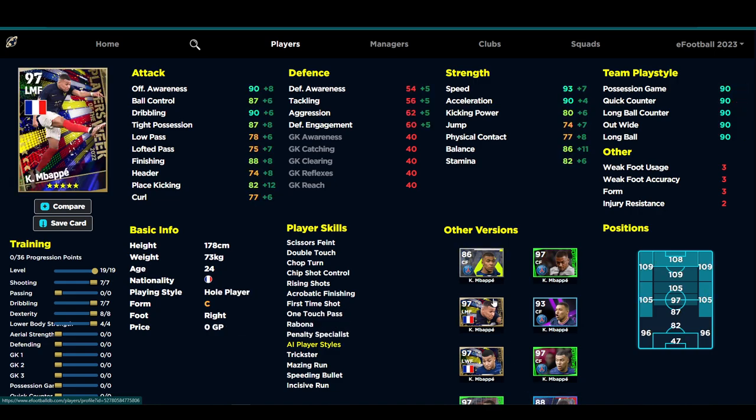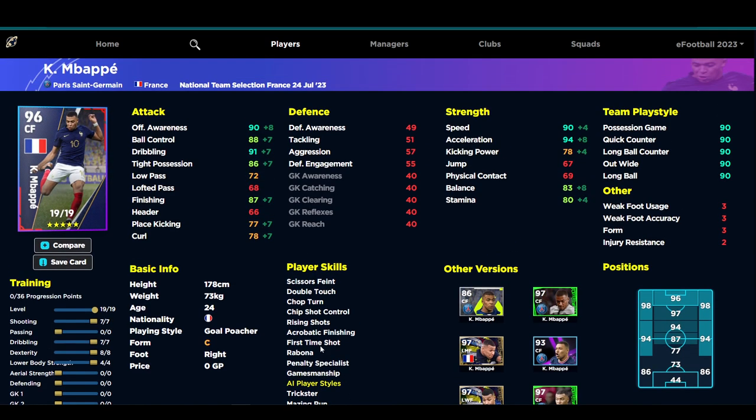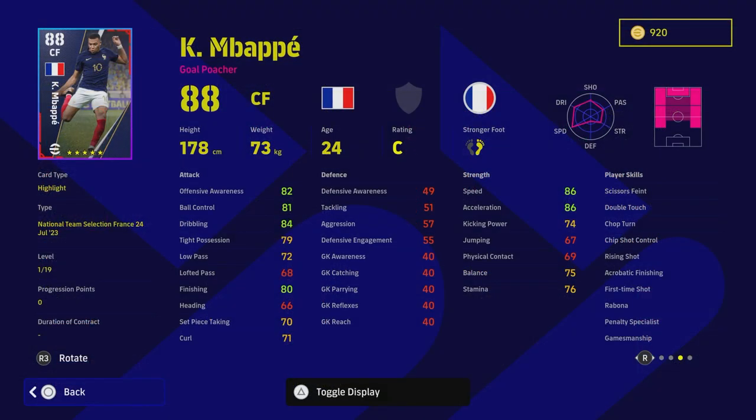If you look at any build of Mbappé, you'll notice they have a fairly mixed balance stat, and as the game has changed and been patched, it is going to be difficult to build him. He is a run-and-gun, one-touch type player, but he doesn't have one touch pass — he does have double touch, chop, chip shot control, acrobatic finishing, and first time shot. But he's not as silky on the ball as the stats suggest, comparing him to the likes of Son, Romario, or Lautaro Martinez, who just glide around the pitch.